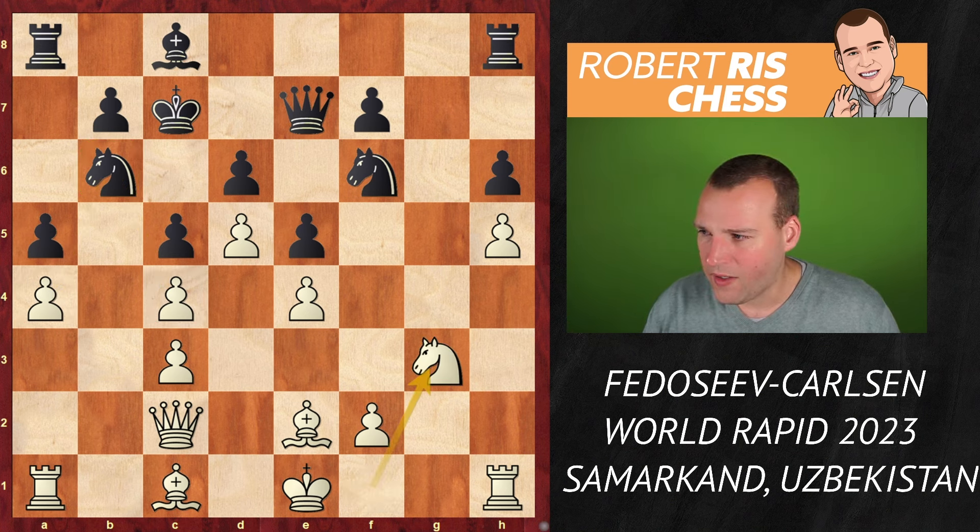Magnus understands that with f4, white is intending to take on c5. So first things first: Rook g8, attacking the queen. The queen got a move — Queen h2, putting pressure against the pawn on e5. Black closes the position with e4. On one hand it's a pity that the diagonal for the queen and bishop has been closed, but white's bishops are also looking awful, and this passed pawn can be useful at some point. Rook b1 was played — Fedoseev struggling to find a good plan.